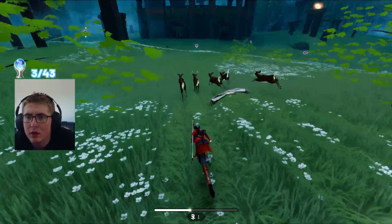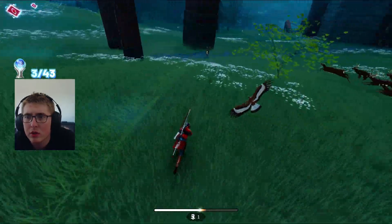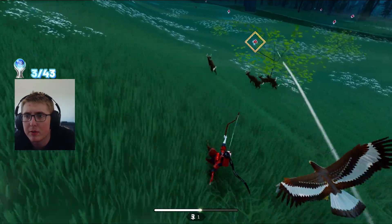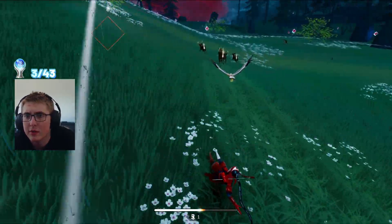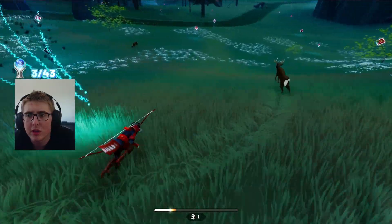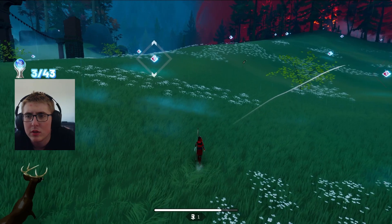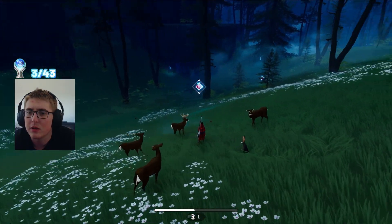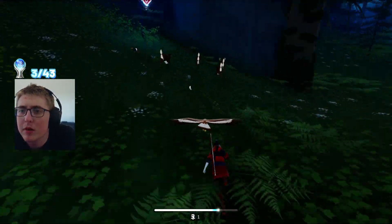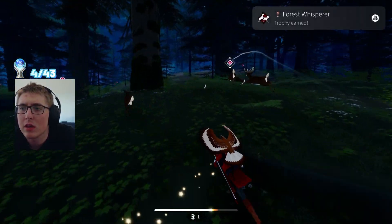Next up, I decided to go for the Forest Whisperer trophy. All we have to do is tame six animals by running up to them. Once we see the gold sparkle at their feet, they're going to start running with us. And to get the trophy, we just need to have six animals running with us at once. After a bit of a struggle with animals scattering, we finally got it.